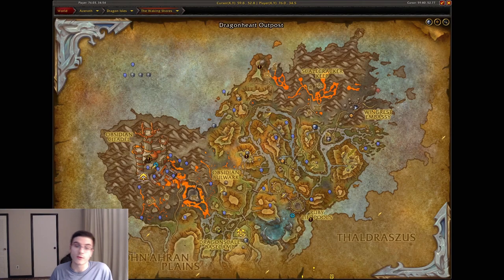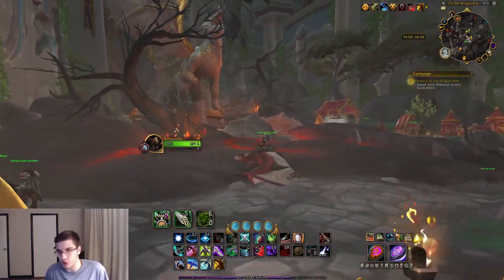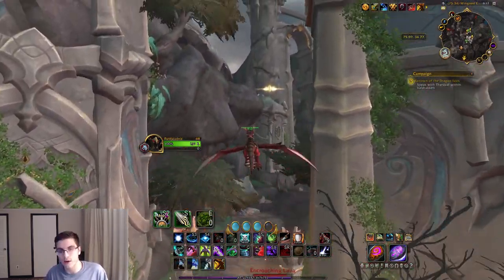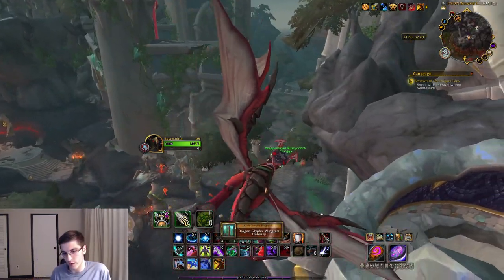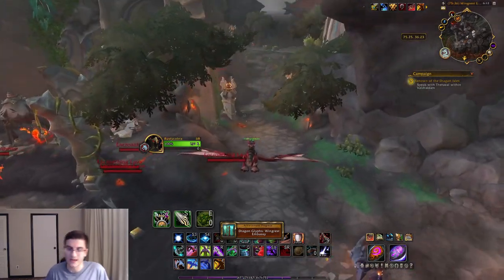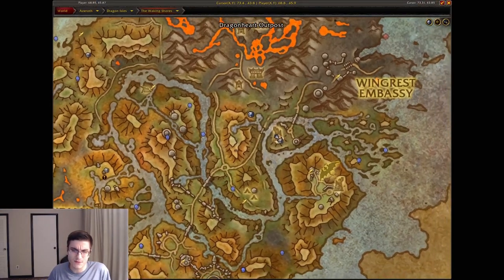The next one is at the Wingrest Embassy — obviously the first location you visit when you start leveling in Dragonflight in Waking Shores. You can see straight ahead, right above that little destroyed tower, is going to be the next dragon glyph. You can pick this one up basically as soon as you start the expansion.